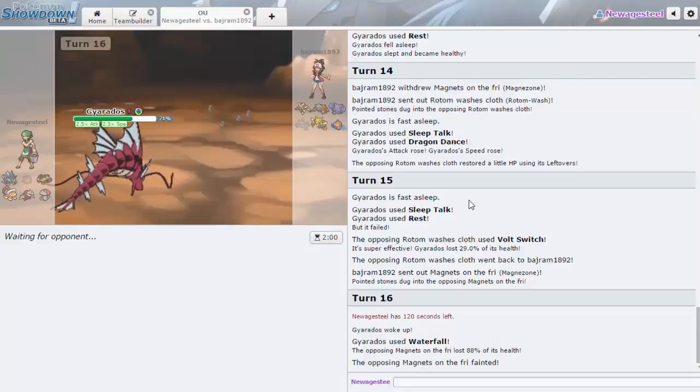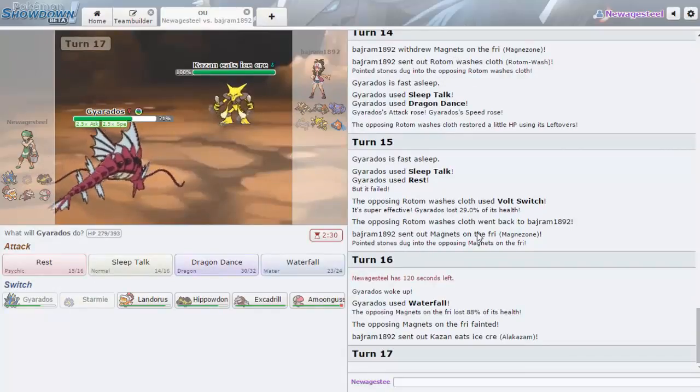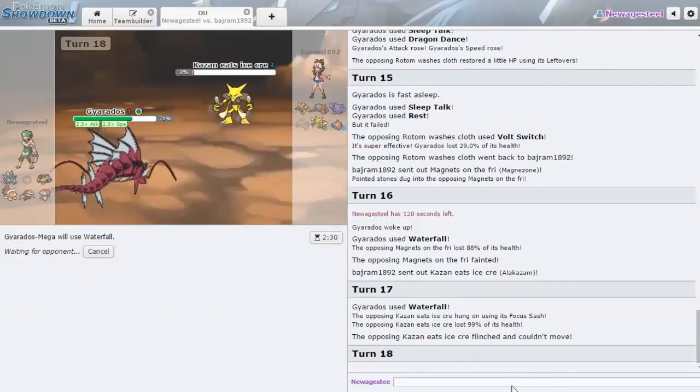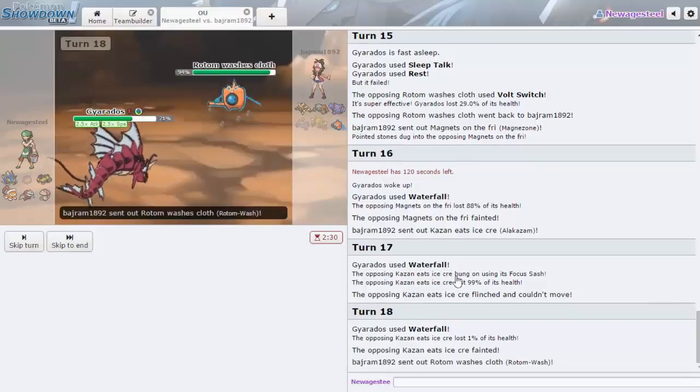He can Fake Out with Mega Lopunny, but I outspeed Mega Lopunny. If he goes Alakazam with Life Orb it dies. Focus Blast doesn't knock me out — life orb does 56 to 66%. He goes Waterfall — he is Sash not Life Orb, so Focus Blast does even less. We get the Flinch on Alakazam. Focus Blast would do 43 to 51%. Alakazam goes down. Mega Lopunny dies to Waterfall as well.